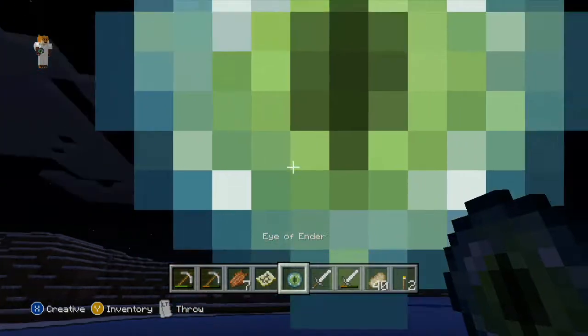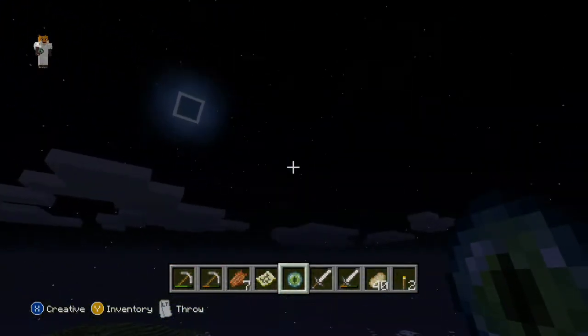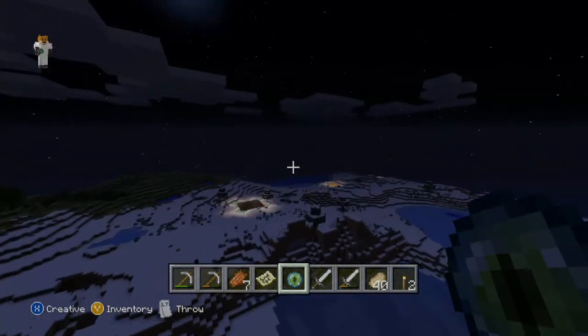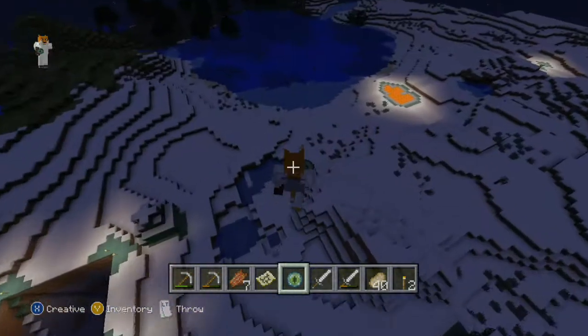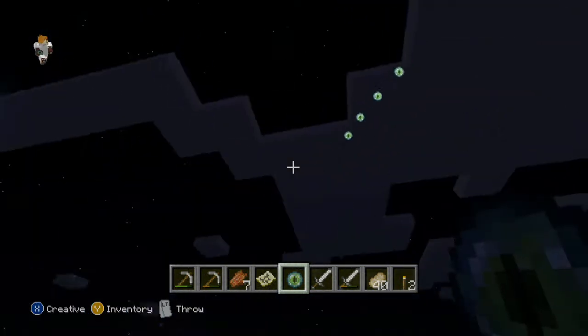The first thing you want to do is make a world and go to creative mode and do your search. Let the eyes of ender do what they want, and that is find you what's called a stronghold. Just follow the eyes until they lead you to where you need to go, and eventually they will get you there.